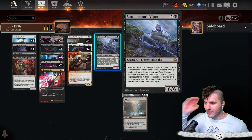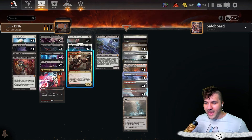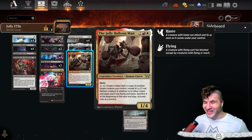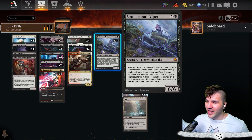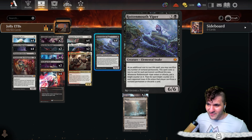The rotten mouth viper is going to hit them with a blight counter. Then because we have the Jolly Balloon Man you get the swing in because it has haste — so you get the enter with the blight counter and then you swing in and they get another blight counter. It is pretty devastating if you get this off; that is obviously the best case scenario.